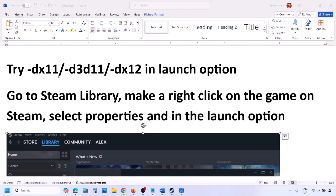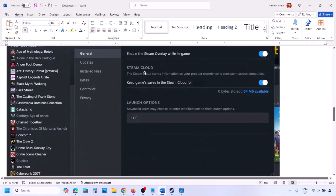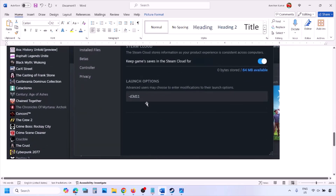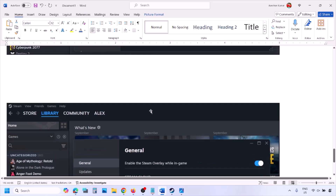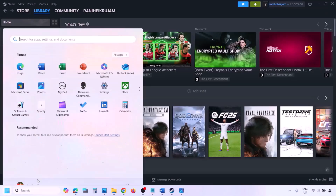The next step is to try DX11 or DX12 in launch options. Go to the Steam library, right click on your game, select Properties, then in the launch option type -dx11 and launch the game to check. If that doesn't work, try -d3d11, then try -dx12, and check each time.